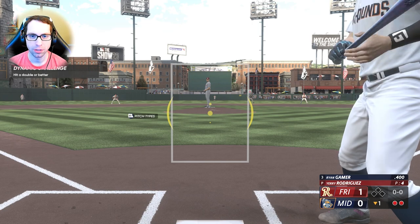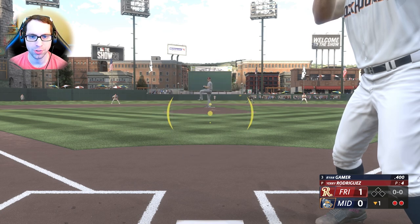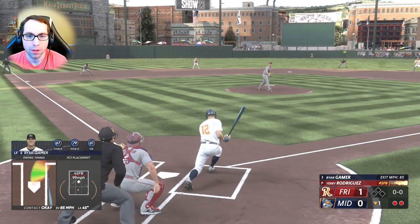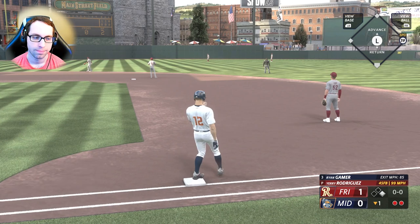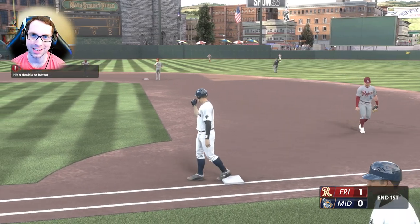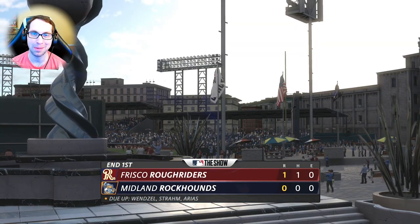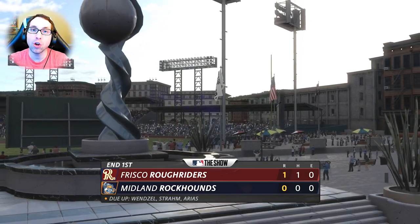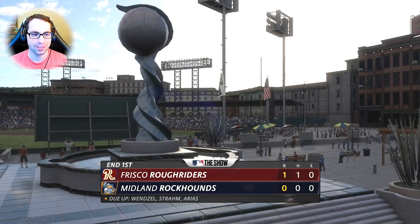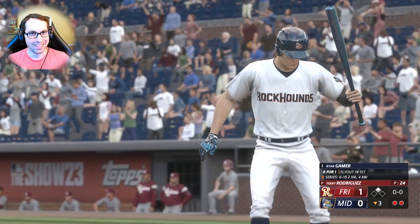Ryan, you know what to do — we're down one, nobody on, two outs, bottom of the first. Rodriguez — two-seam, slider, four-seam. Give me that four-seam. One key tip: take the first pitch if you haven't faced a pitcher before. He's throwing 99 mph — should never have swung even if it was in the wheelhouse. I didn't know his release. Haven't seen 99 in quite some time. That's on me.